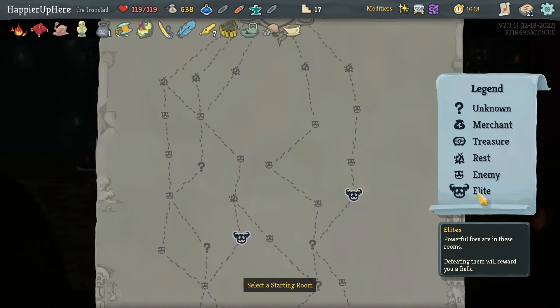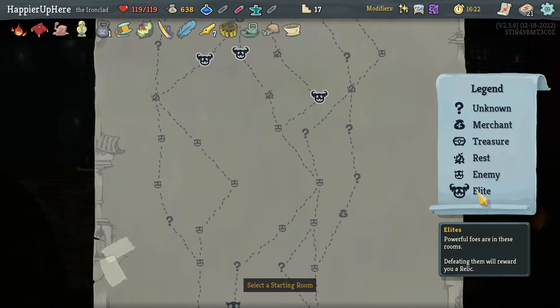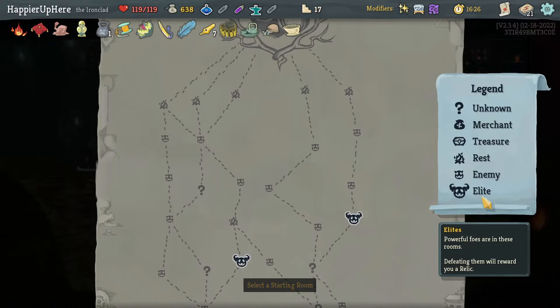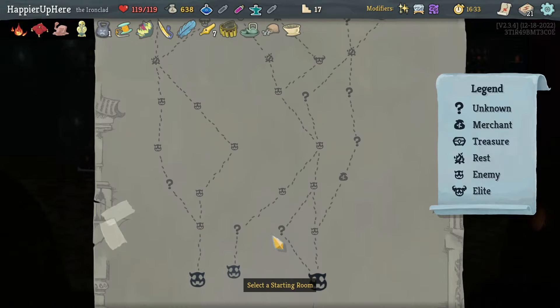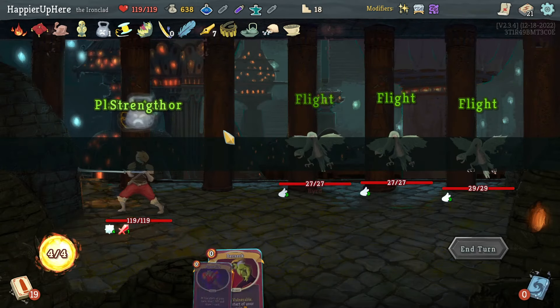Multiple two-lead paths. Left side gives me one question mark before the first elite and zero after — one total. Right side gives me at least four question mark rooms. Let's start going right and then turn right. Got the Bird — this one might be a little harder to use Feed on, but I'll try.